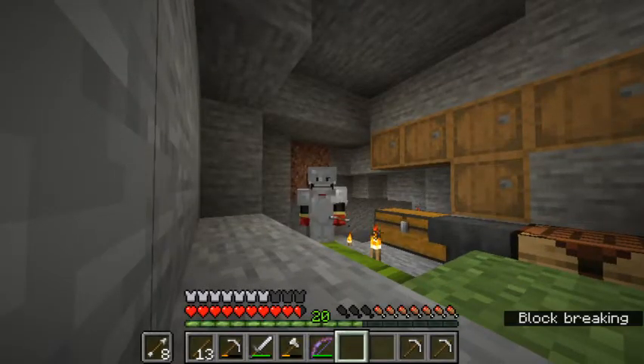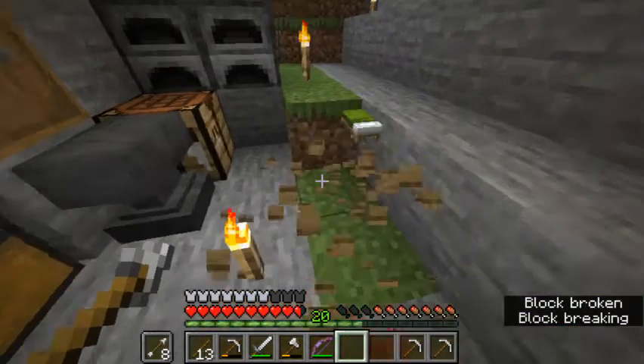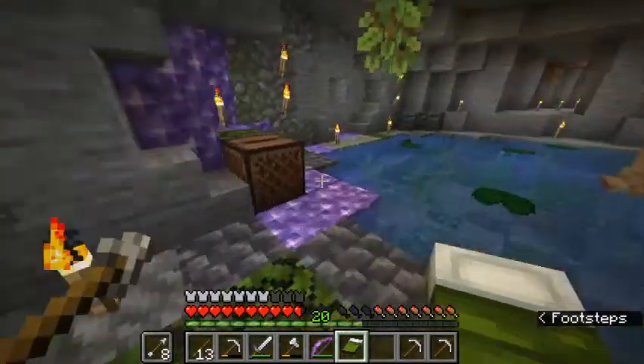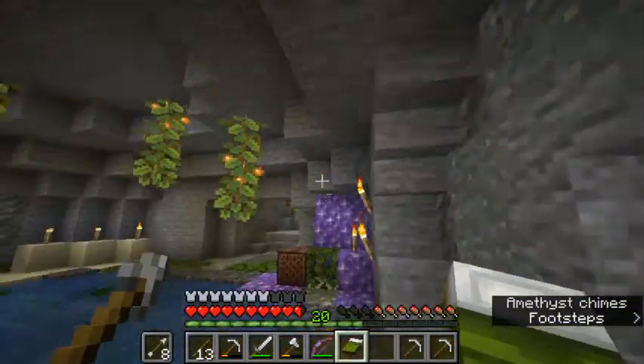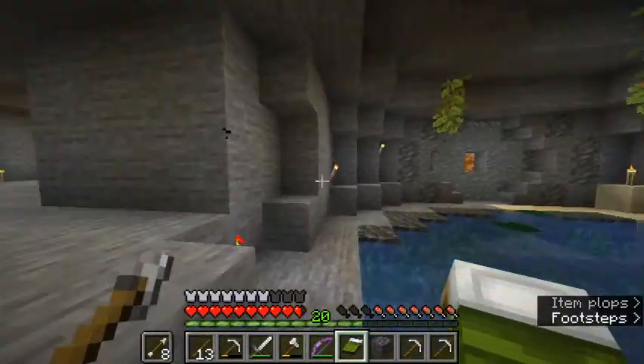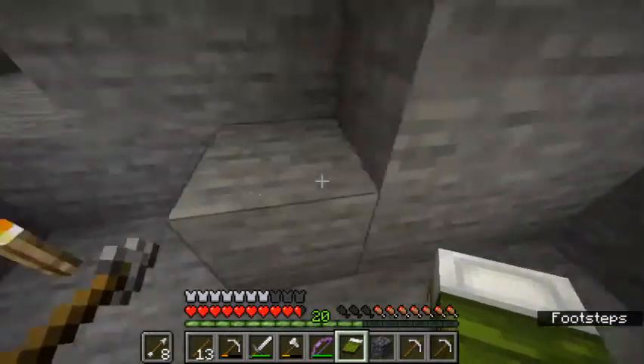Hello everybody, welcome back to some Minecraft. We're gonna go on a huge mining trip because I did a lot of mining off camera and that's really no good. So take my bed and we're gonna go down to the mine shaft I have dug. And if you can see here, I added some of the amethyst in here. I kind of want it to look like the amethyst is encroaching in this area in some places and creeping, so I put some here and there.